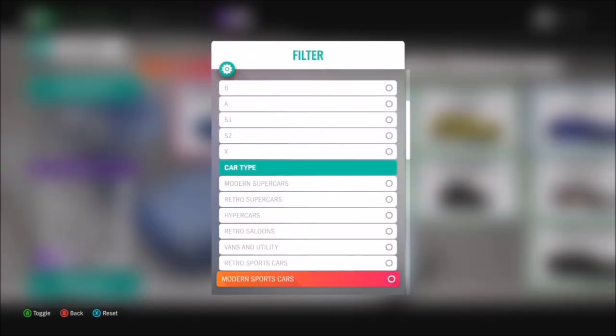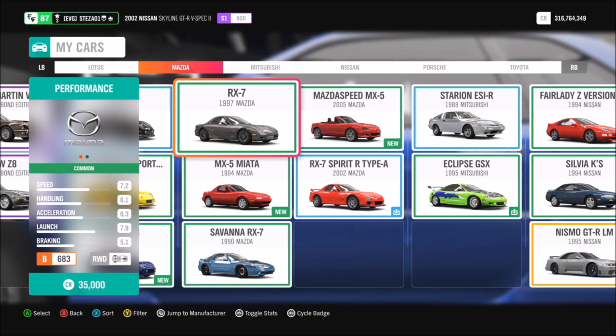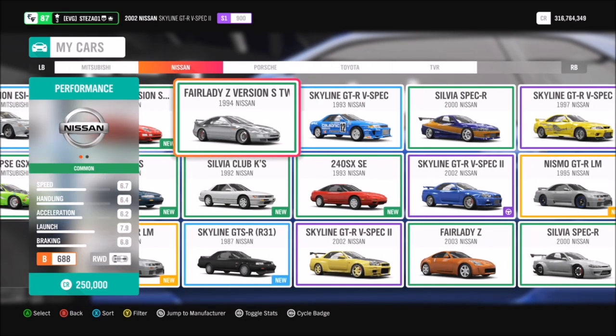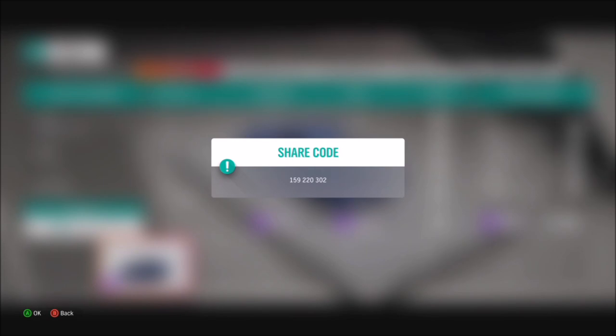First of all you're going to want to pick a retro sports car. There are loads and loads to pick from — you've got Mazda RX7s, Mitsubishi Eclipses, all sorts of cars — but I went for the 2002 Nissan Skyline GTR.